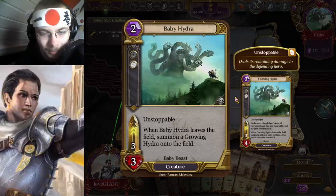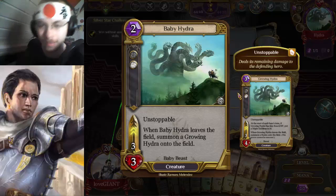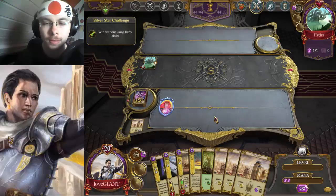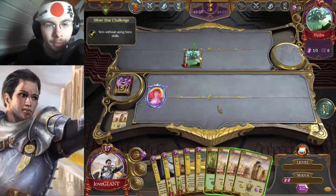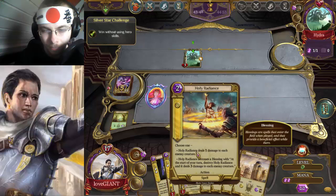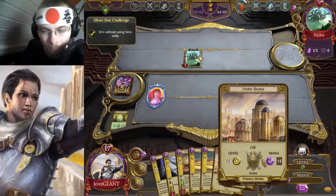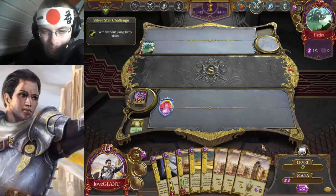How does it transform? When baby hydra leaves the field, summon a growing hydra onto the field. So if we kill this, then it becomes the growing hydra, and then I guess it becomes the unstoppable one — it's also a two-speed. It's a three-three win without using hero skills, and I barely do that in the first place. So let's go up a level. We can take more beats from this, and we go up an order level — we can use Holy Radiance twice also, so let's not forget about that.